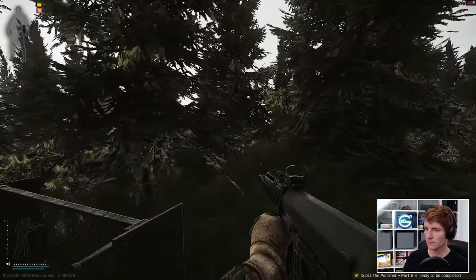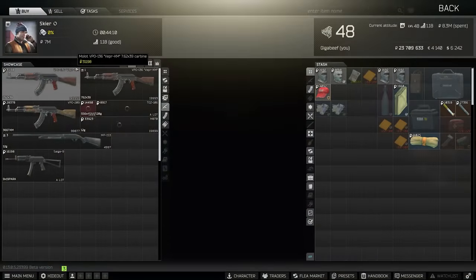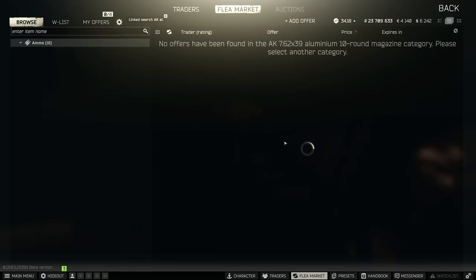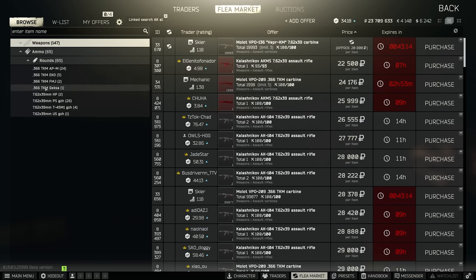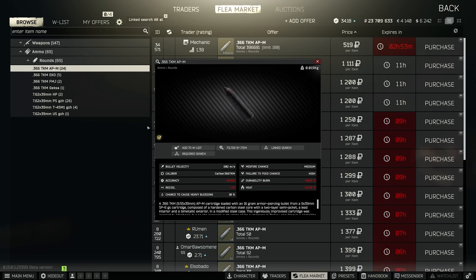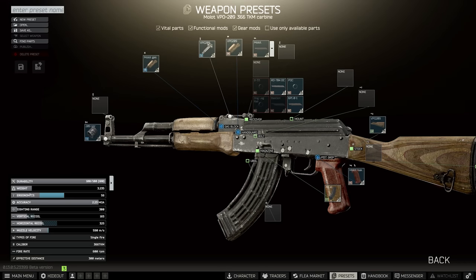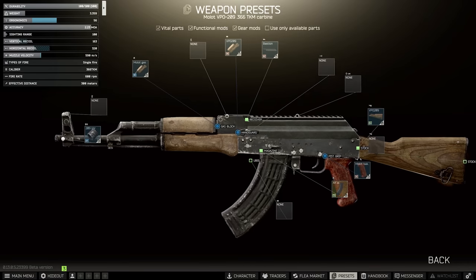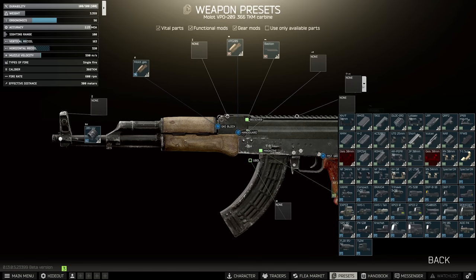Another wildcard alternative is the VPO-209 with the .366 APM cartridge. This ammo can be bought on the flea market and, although often very expensive, it's a really powerful bullet in its own right — two-shotting all class 4 armours and three-shotting class 5s as well. The VPO-209 has a much higher base recoil compared to other AK-style weapons to balance this out, but it mods out cheaply given that it shares AK parts such as a Bastion rail cover for mounting sights.